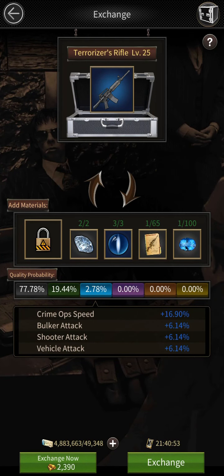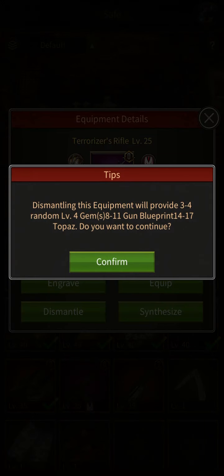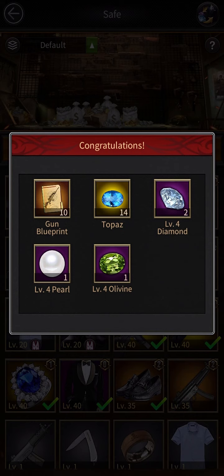Before I start making level 43 equipment, I want to explain how I was able to get 100 blueprints. What I did was make four level 25 terrorizer guns at purple quality, then I dismantled all of them. Each gun gave me around 14 to 18 topaz gems and 9 to 11 blueprints, so that's how I was able to collect gems and blueprints so much faster.